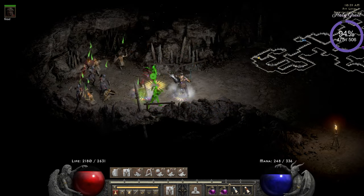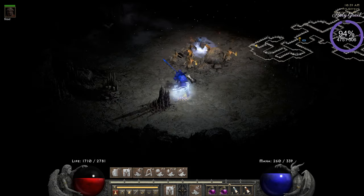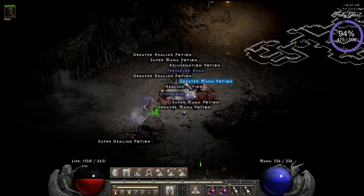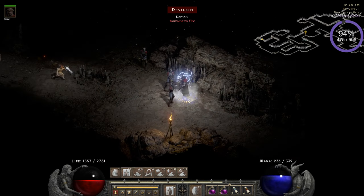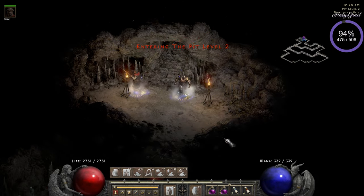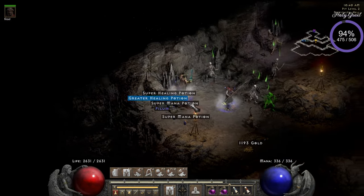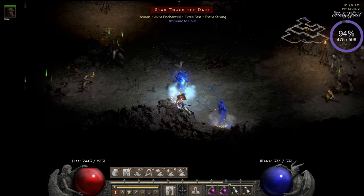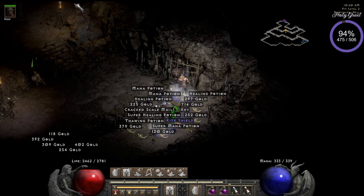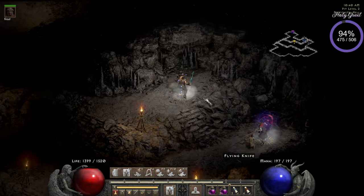Still need to learn to play this a bit more. Scare them away, teleport back, move on, scare away, switch weapons, kill, hork, switch back. Then we go to the next level. Scare away, switch weapons, kill, hork.